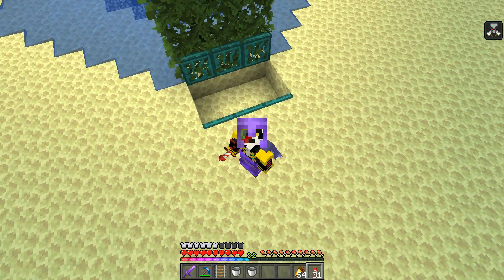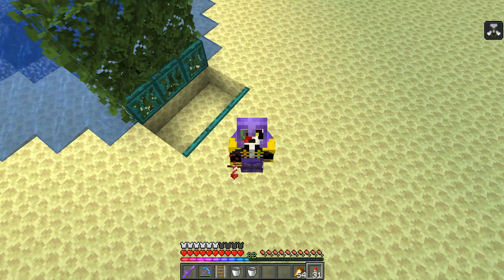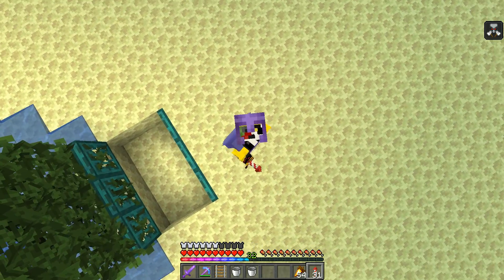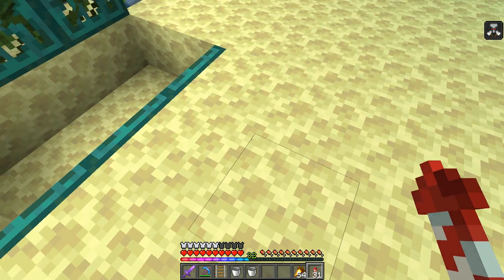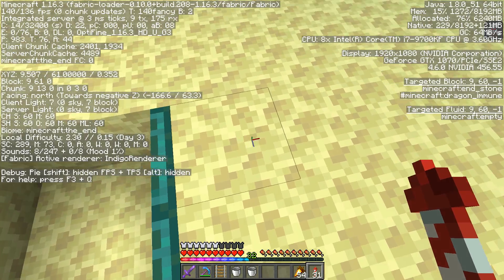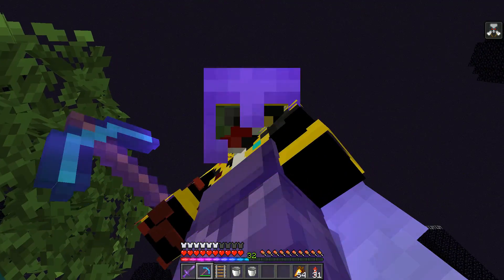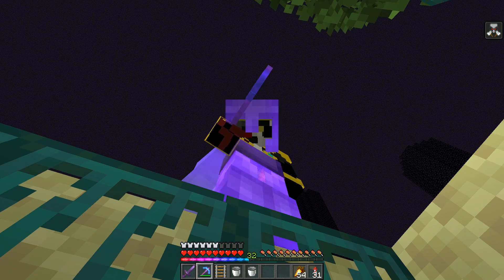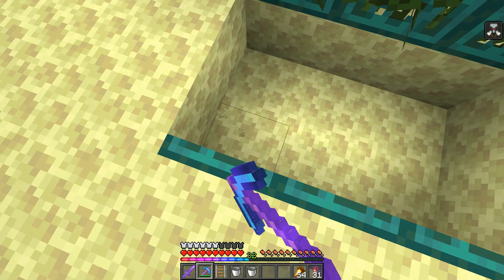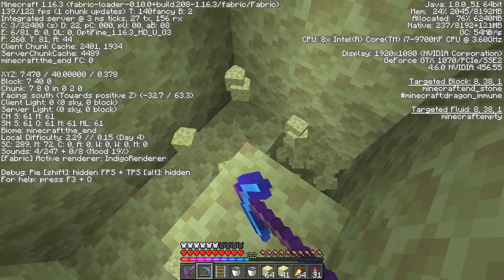Now, if you want this to be a one-hit kill, you need to go down 42 blocks to the block that they land on — where the hoppers will be. Just fly out and check that your hole is deep enough. Take your coordinates — this block right here is at 60 — and subtract 42 from that. If you don't care about one-hit kills, go down six or seven blocks. For mine to be a one-hit kill, I need to go down to 18.